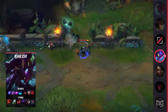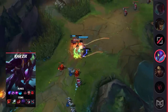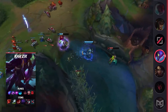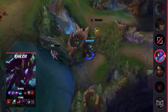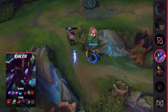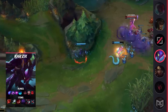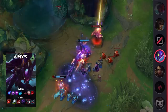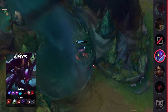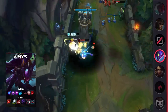For runes, you're going to be running Phase Rush, Nimbus Cloak, Absolute Focus, Waterwalking, Eyeball Collection, and Ravenous Hunter. For items, you're going to be building Warrior, Boots of Swiftness, Duskblade, Edge of Night, Black Cleaver, and Lord Dominik's Regards. Boots of Swiftness is key here — mobility is essential, and the extra movement speed and slow resistance ensures that even if your opponents try to slow you and escape, it'll be a futile effort.